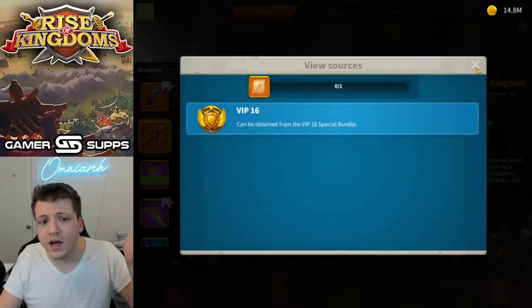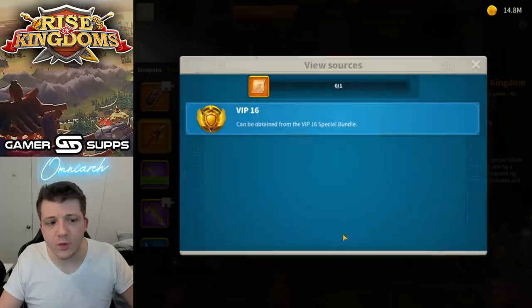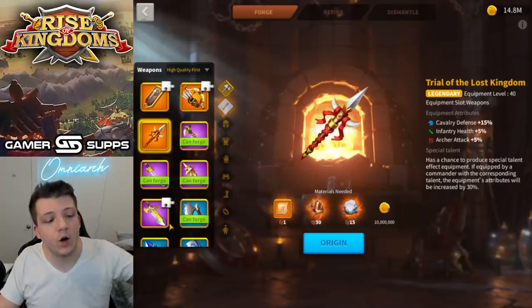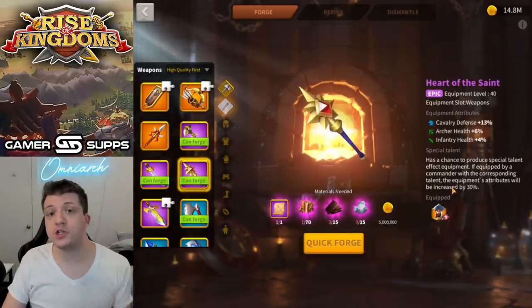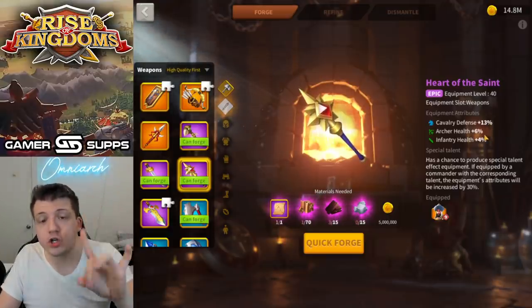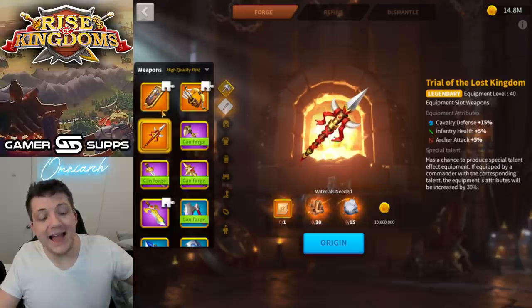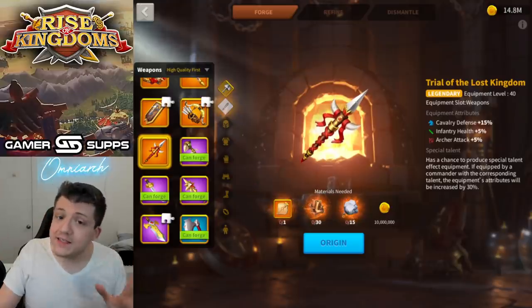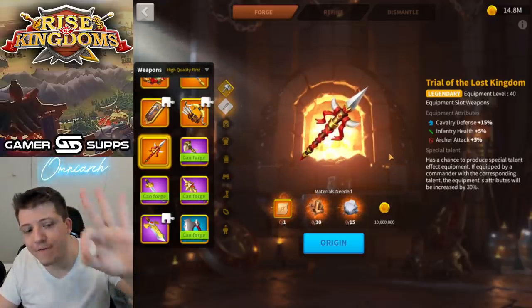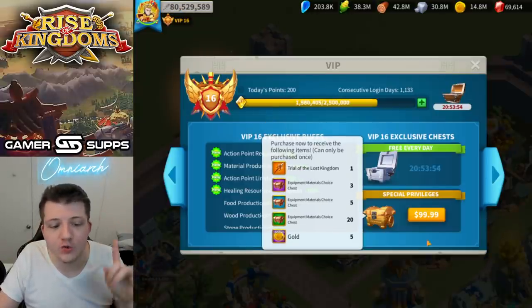You can only get the Trial of the Lost Kingdom blueprint once — you can't even recreate it. You either get it or you don't, and that's it for your account. Not only is it guaranteed you'll eventually get the talent on Heart of the Saint, but you're actually gonna get more stats on it — archer health instead of archer attack, which is better. And Heart of the Saint is only 45 legendary materials, the lowest in the weapon tier, but Trial of the Lost Kingdom costs 100 dollars.